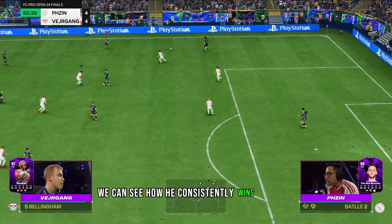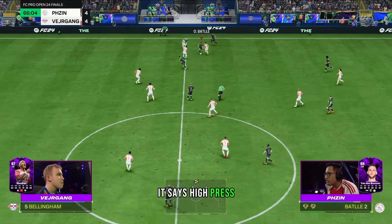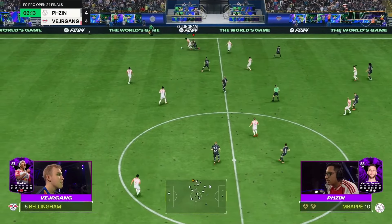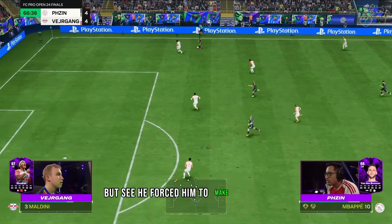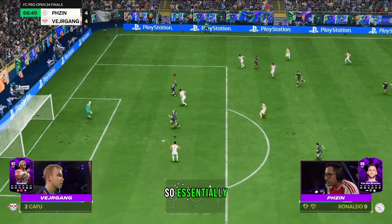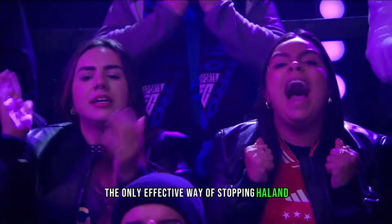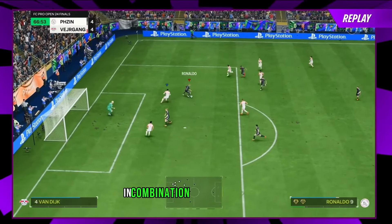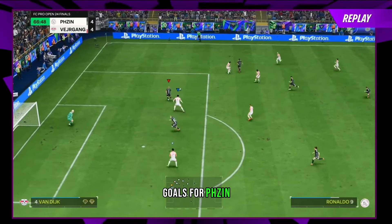High pressing is something we associate with Anders Weargank, but in this game Ph Zin was very good at manual high pressing. We can see how he consistently wins the ball high up the pitch and troubles Anders. Even in the final goal, it's his high press — he sticks to him. You could argue it's a mistake on Anders' part, which it is, but Ph Zin forced him into that mistake. He then pulls Maldini out of position to block the cross, because that is the only effective way of stopping Haaland.